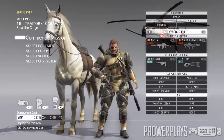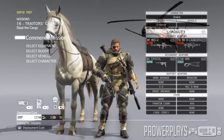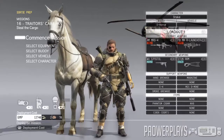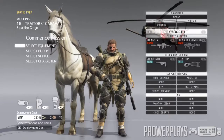Hey everyone, welcome to Power Plays. Today we're gonna be playing Metal Gear Solid 5 — in particular we're gonna do Mission 16 and try to get an S rank. I'll explain later why we're doing this mission.